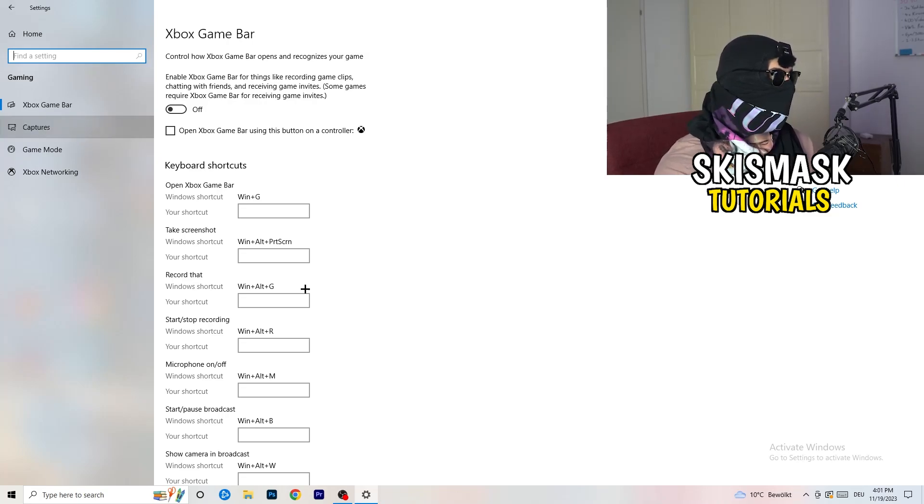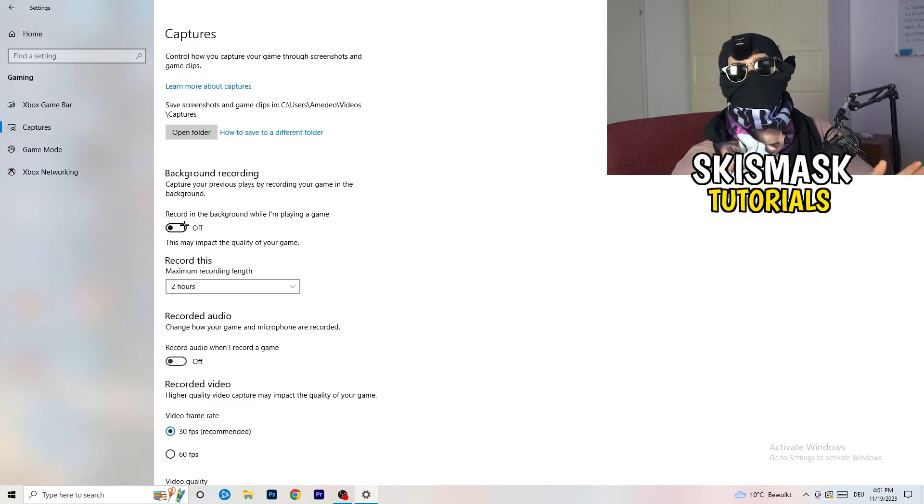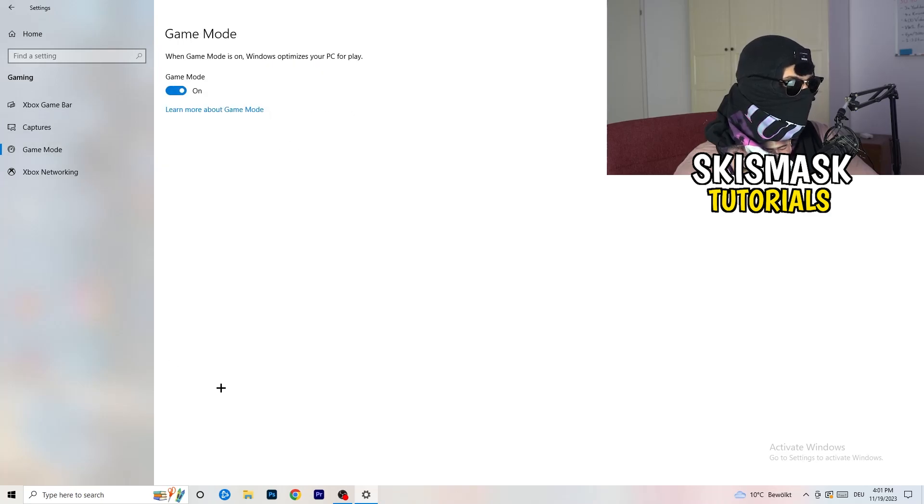Next, go to Captures on the left-hand side. Go to Background Recording and turn off 'Record in the background while I'm playing a game.' If you want to record, use something like OBS — Open Broadcaster Studio — which is made for recording games. Also turn off background audio recording. You don't want that running while you're gaming.